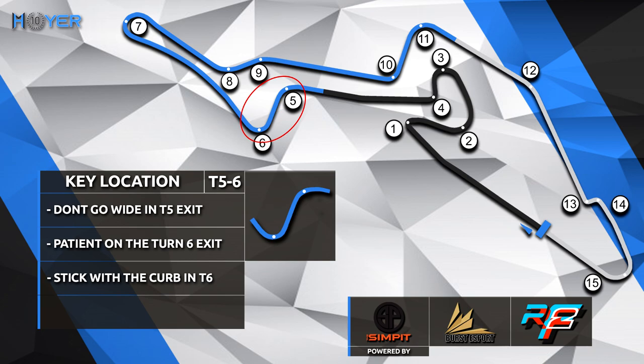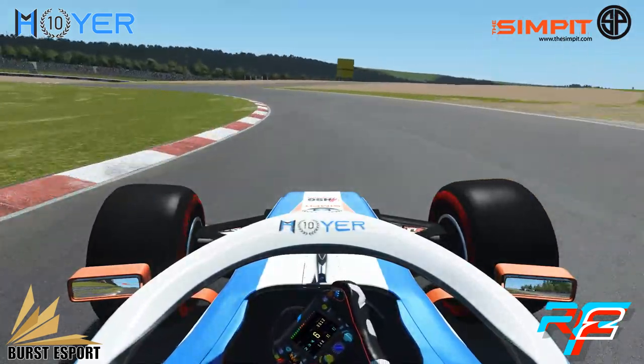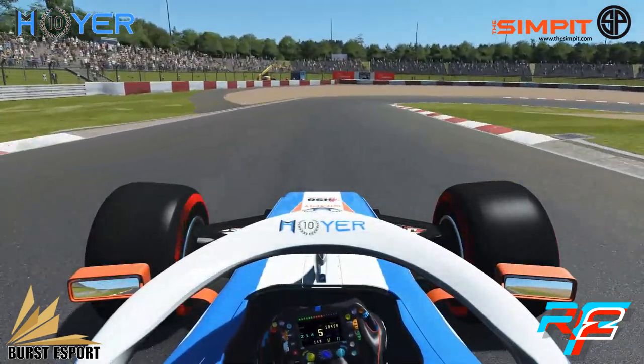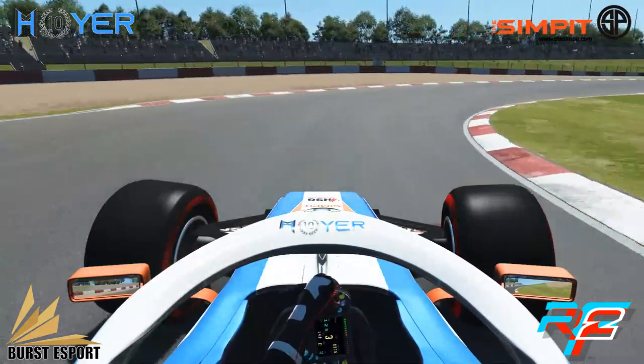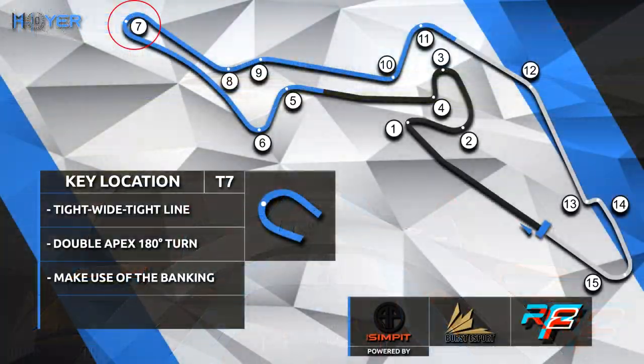On to the sprint — turns 5 and 6. Don't go too wide on the T5 exit, and most importantly stay on the inside curb in turn 6 and be patient with the acceleration. As you can see, we're not going too wide from the T5 exit, so we have a good entry into turn 6. I missed the turning point just a little bit, but you need to be really patient in order to be faster.